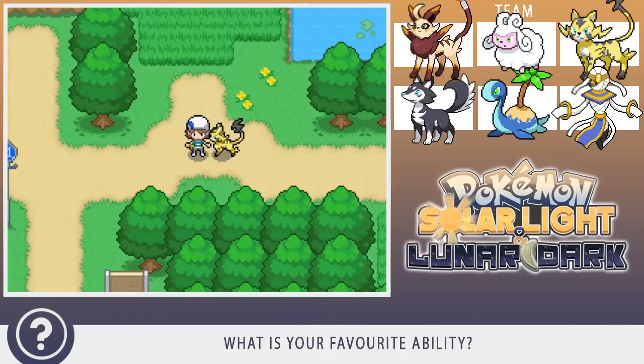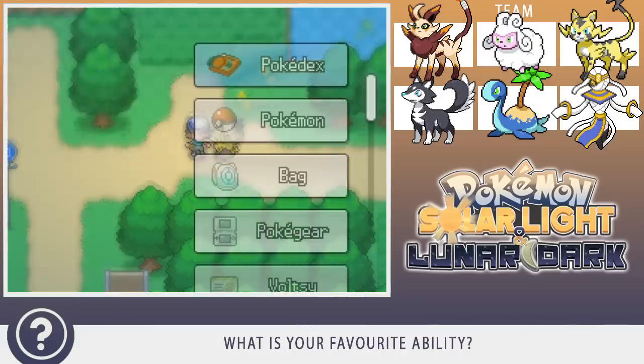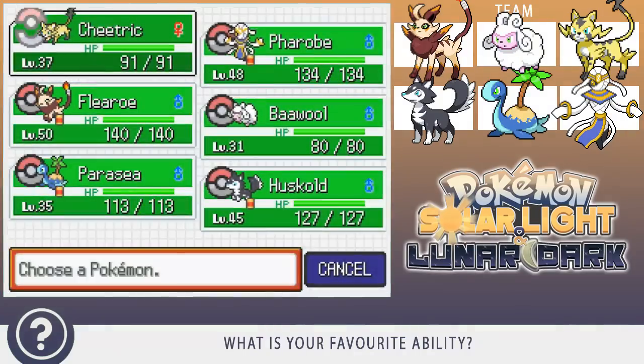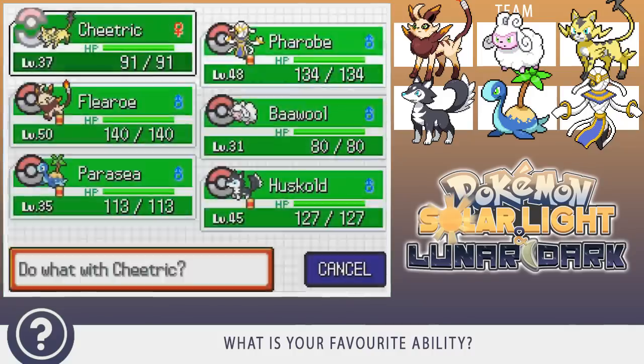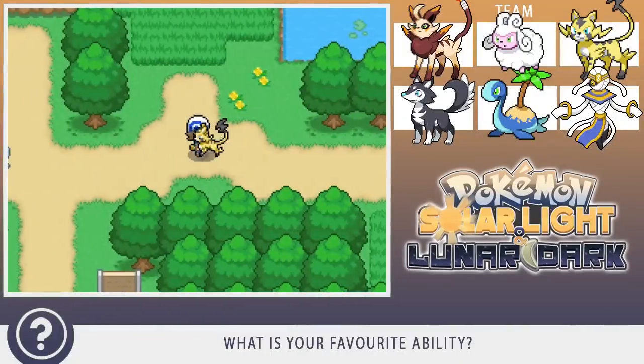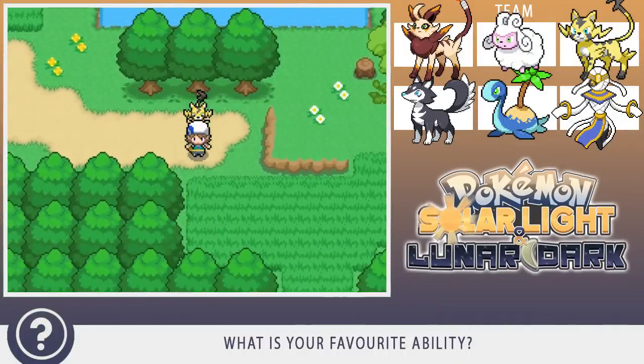Hey, what is up heroes and welcome back to some more Pokemon Solar Light and Lunar Dark. Last episode we explored the Safari Zone and we caught this cutie pie right here. My favourite new Pokemon in this game — it is absolutely adorable. Electric, Dark type — it just looks like Xero Aura, and Xero Aura is like my second favourite Pokemon at the moment.